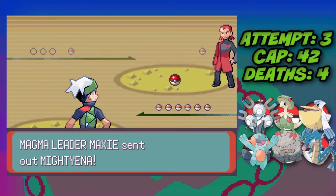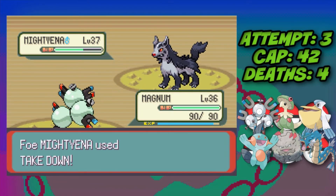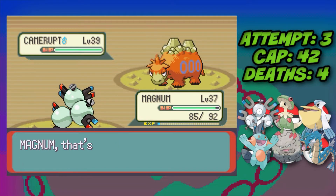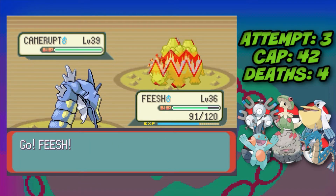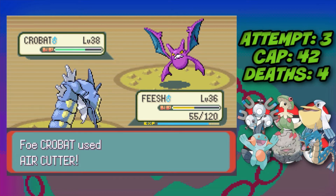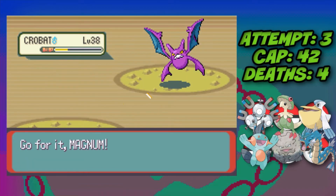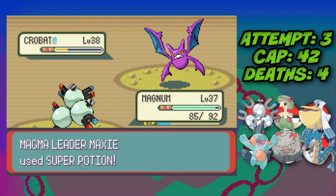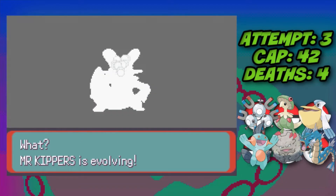Against Maxie again, we lead Gyarados and switch into Magneton for chip damage — one Thunderbolt takes down his first Pokemon. Camerupt uses Earthquake so we hard switch into Gyarados to dodge and one-shot it with Surf. Crobat comes and we hit it with Strength into low life, use his Potion turn as a free switch to Magneton, then one-shot Crobat with Thunderbolt — Maxie defeated. Marshtomp also evolves into Swampert.